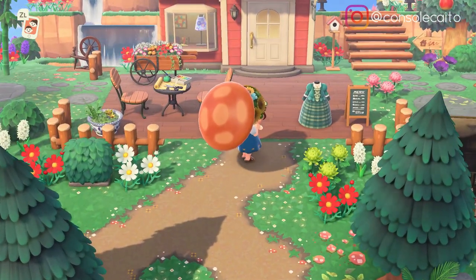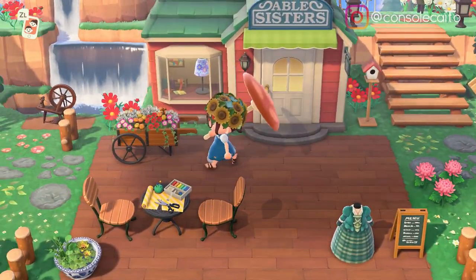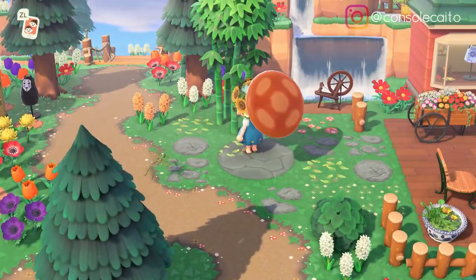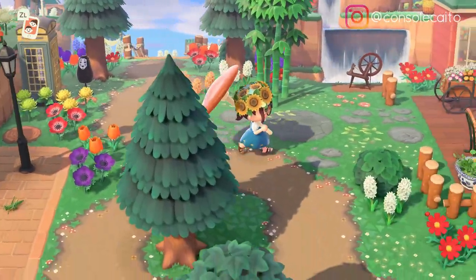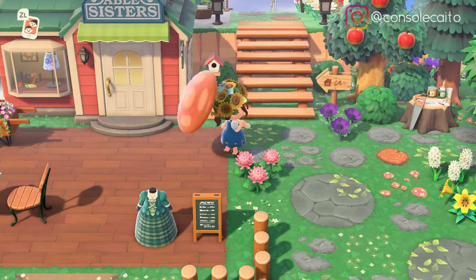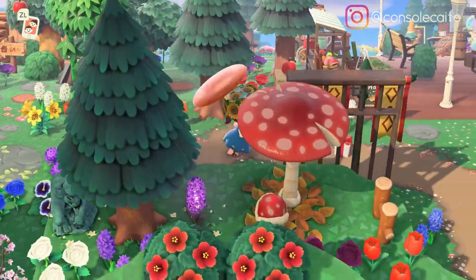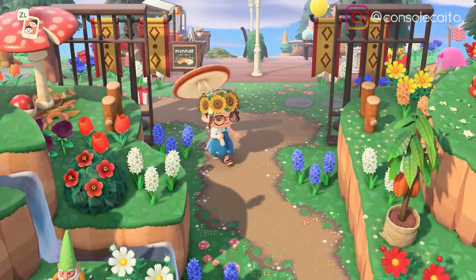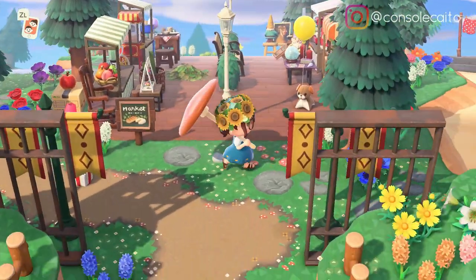There's her Able Sisters — she has so many patterns on the ground, wow. I love the garden wagon here and the terraforming behind it. I love how she's using the bamboo trees too. Oh my goodness, look at this character — I'm blanking on the anime he's from. Someone will leave a comment, I'm sure. A lot of people like to put him on their island.